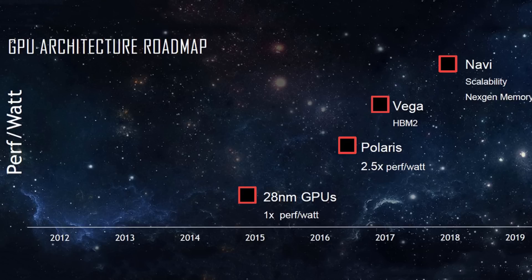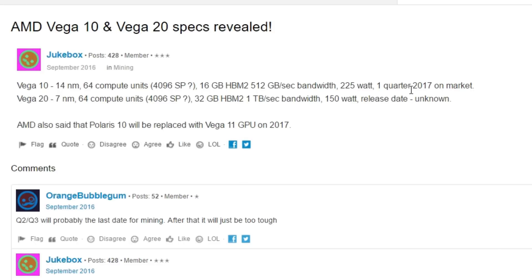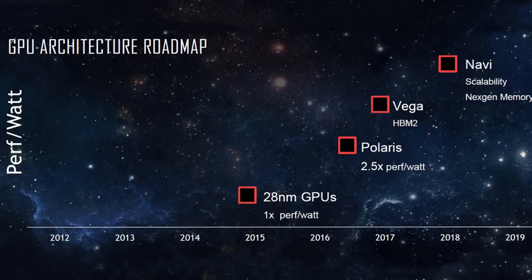The Vega is estimated to mine around 40 megahashes per second, as I read in some forums, using about 200 watts. The RX 480 was rated at 150 watts stock, but when mining it only drew about 80 to 120 watts to hit 32 megahashes per second. So we can assume the Vega might run at around 150 watts hitting 40 megahashes per second or more, if someone manages to bios mod the card.